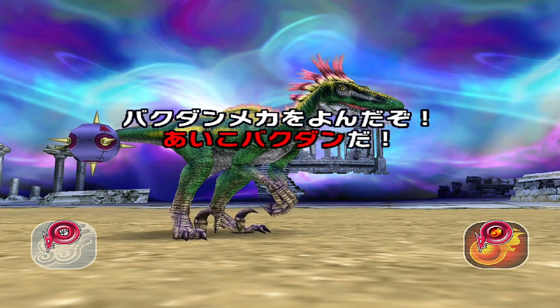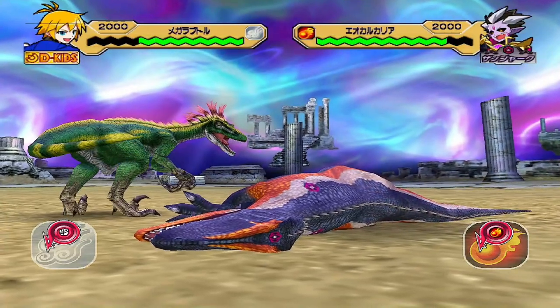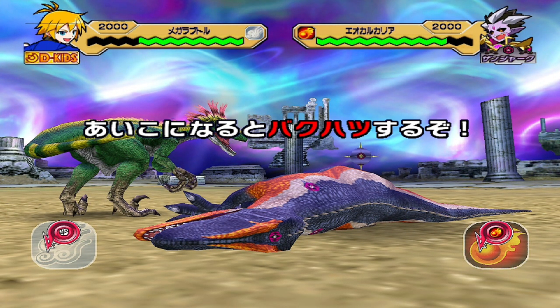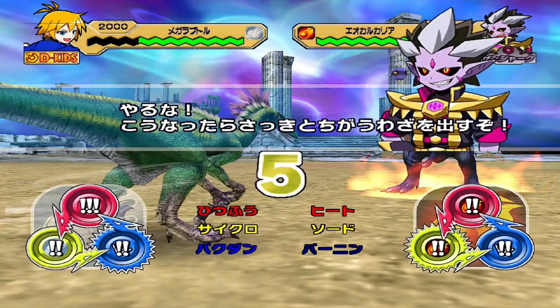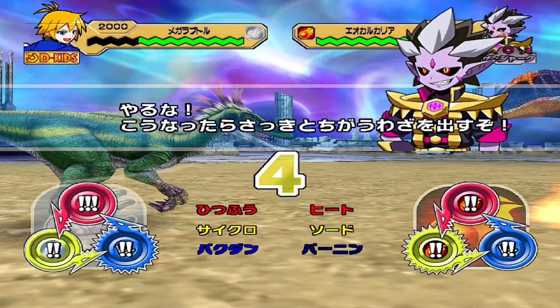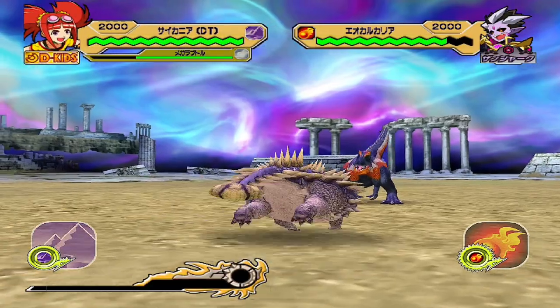Cyclone's really good against Goldman — it neutralises his Heat Eruption as well. Of course, with Megaraptor, you don't always get the Cyclone on the basis that his technique stat is quite low.